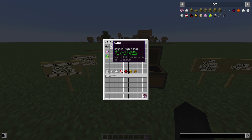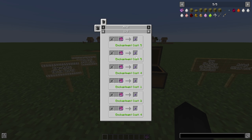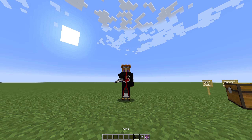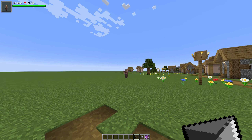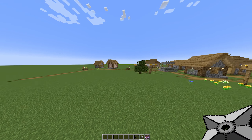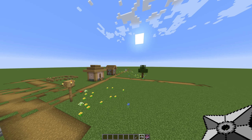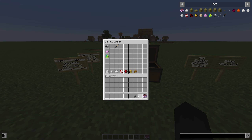They do not have crafting recipes. The kunai does four attack damage and it can also be enchanted, which is really nice. But the coolest thing is you can actually throw them — it even makes the sounds. Twelve damage with the kunai is crazy. The shuriken does like seven damage. That's literally a two-shot to villagers. These weapons are insane.